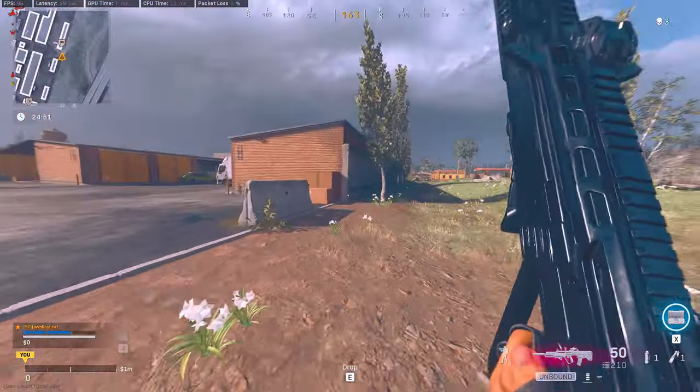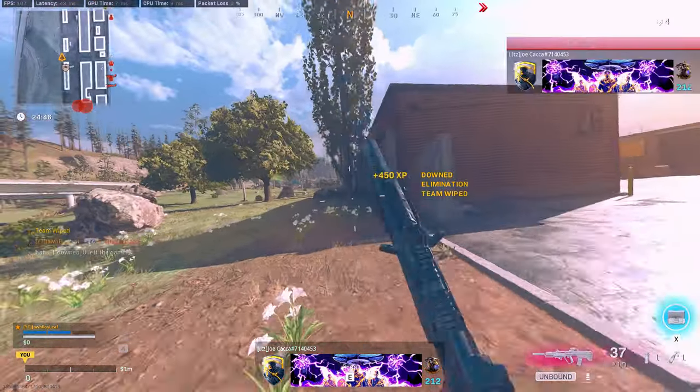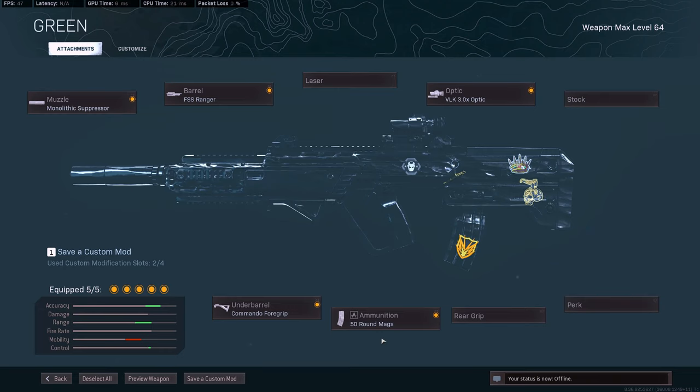First off is going to be my number one favorite gun to be running right now, which is the Ram 7. What we are running with the Ram 7 is going to be the Mono, the FSS Ranger, the VOK, Command of War Grip, and the 50 rounds.